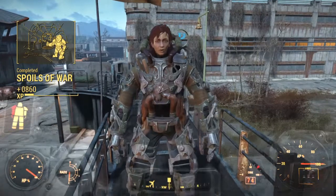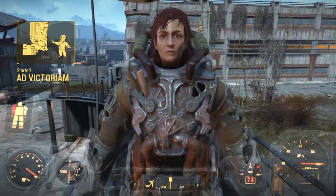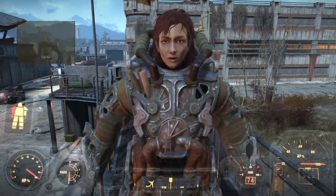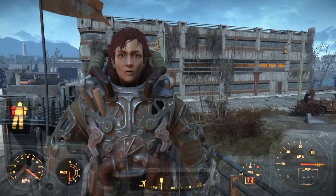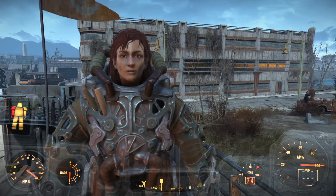We've pre-programmed Liberty Prime's battle coordinates into his navigational processor. As soon as he's under his own power, he'll head straight for the Institute. Elder Maxson wants you to follow and make sure he arrives at the CIT in one piece. I've checked every wire and every bolt on the big guy — all we need to do is plug in the agitator, start Prime's reactor, and cross our fingers.